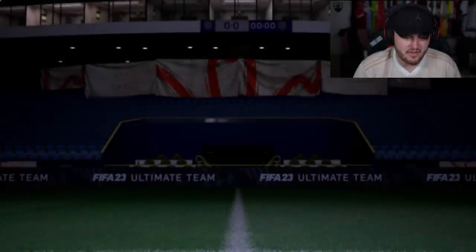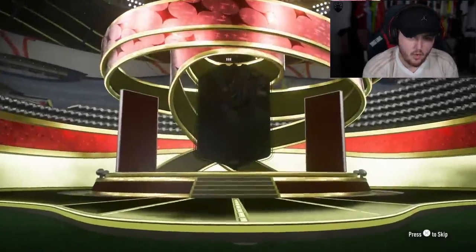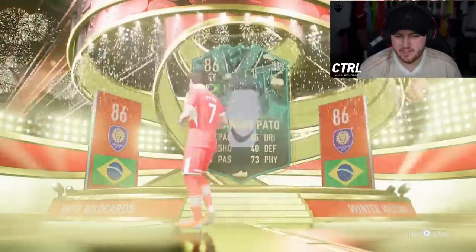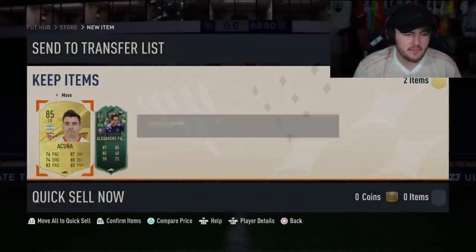At least the flag's a big plus. Who is in the rest of the pack though? What a pack. 85 double upgrade going for Quiddy now. Come on. What are we saying? Winter Wild Card! Brazil striker is Alexander Pato. Without a face. Not bad — 5 star skiller. And Acuna in there. Sadly. If that was a walkout in there as well that would be nice, but sadly not. But I would take Pato.